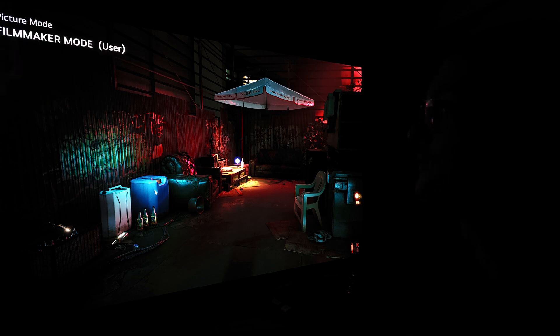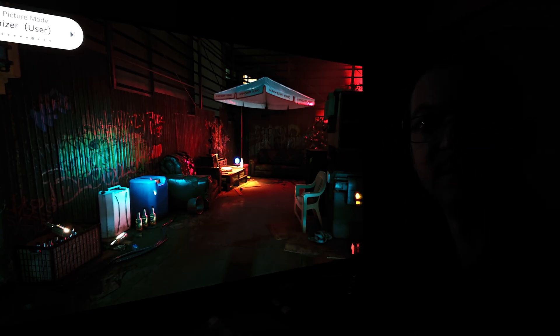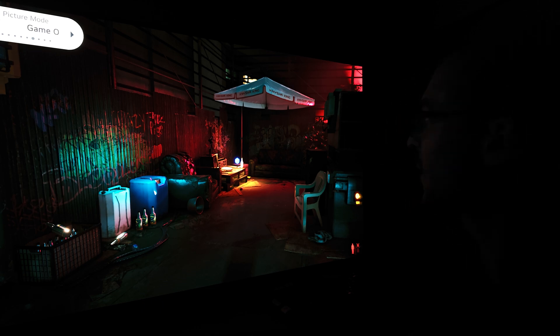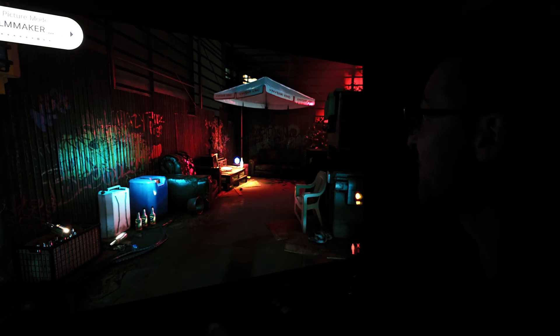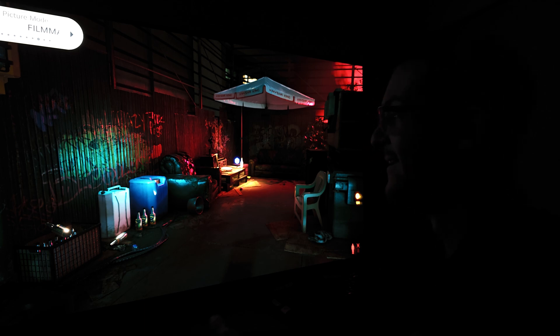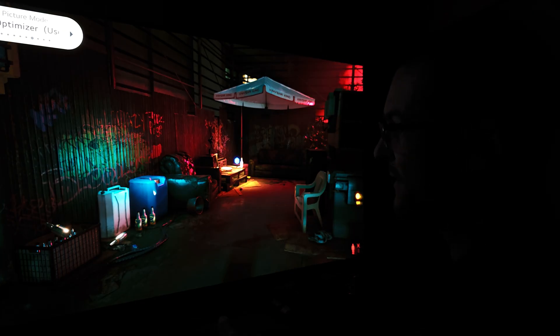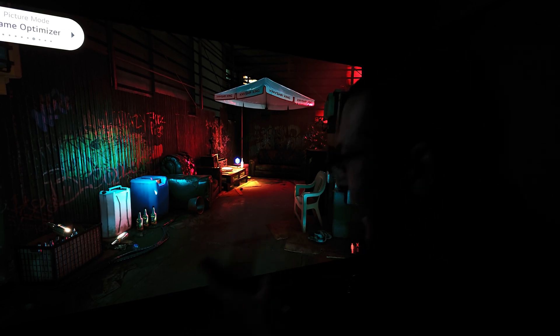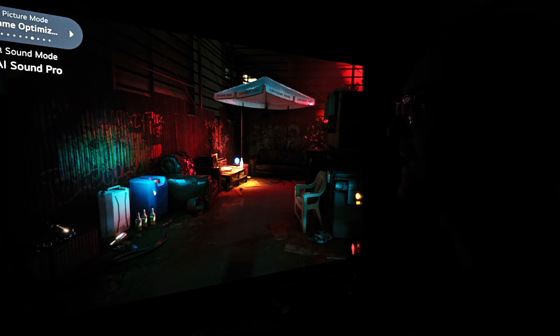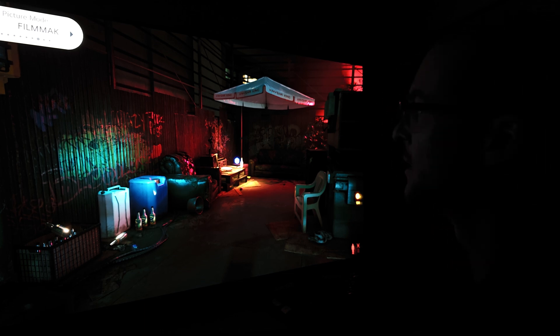This is huge — going from filmmaker mode without black frame insertion to my custom settings with black frame insertion. It looks almost the same. If anything, my settings are more visible, so you get more visibility near black, just a tiny bit. It's almost the same, and I like it. If it looks a little bit more visible, I'm fine with it. What it cannot be is less visible than reference.